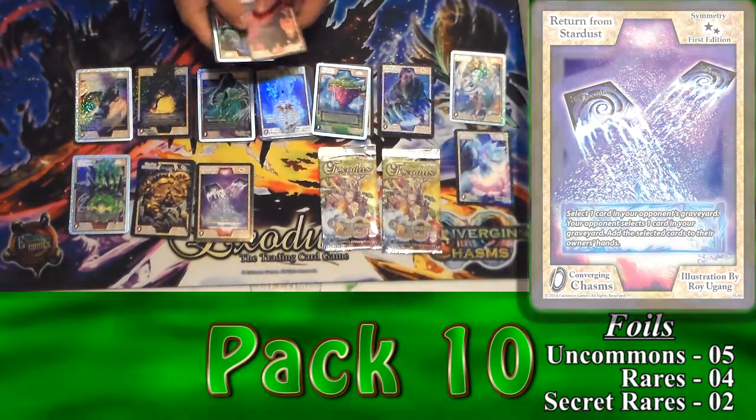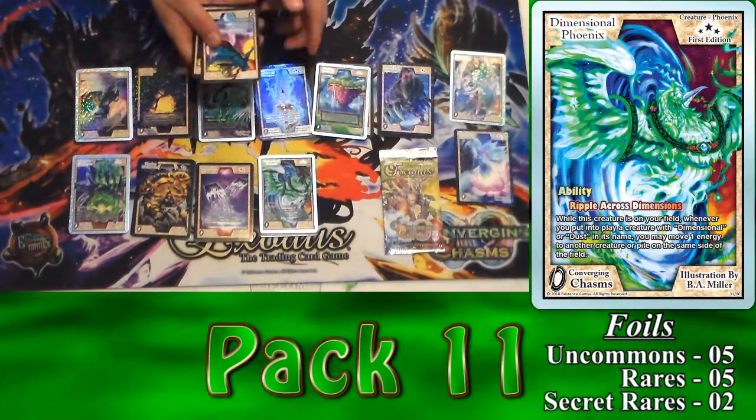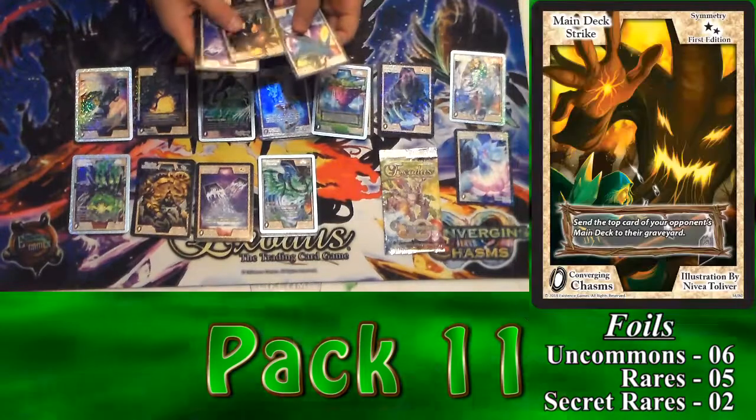That's a common. Dimensional Phoenix — nice. And what we got here is Main Deck Strike.